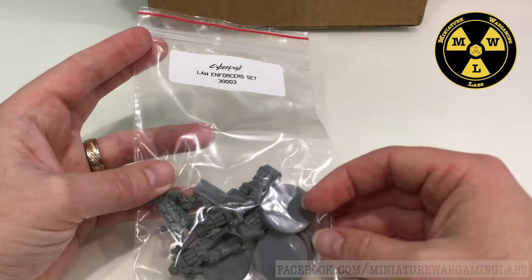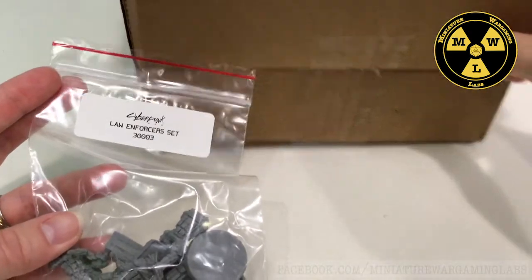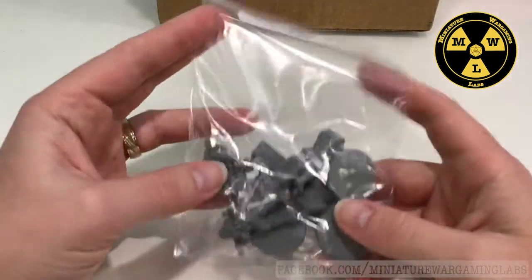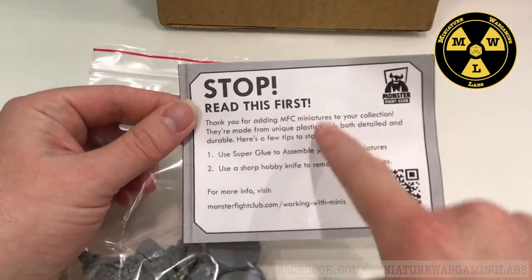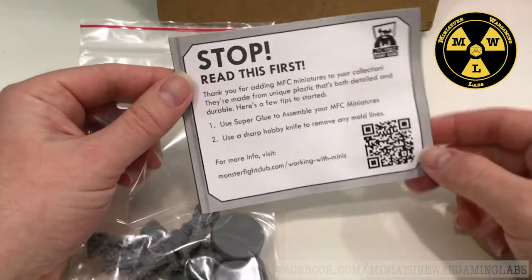When you get your box in the mail it's going to come like this. There's no fancy packaging, so you'll get a bag with your product and then read this first — your assembly instructions on how to work with this type of plastic.